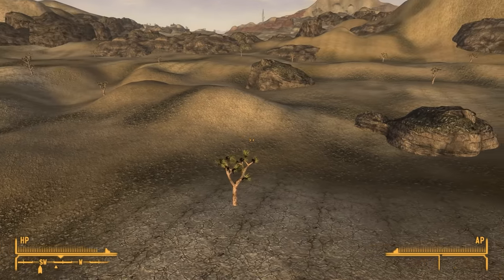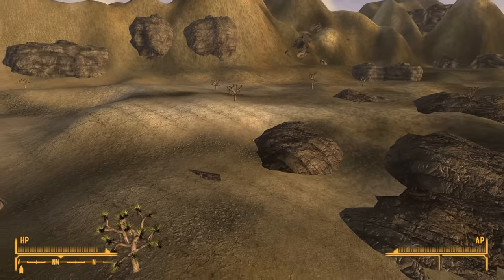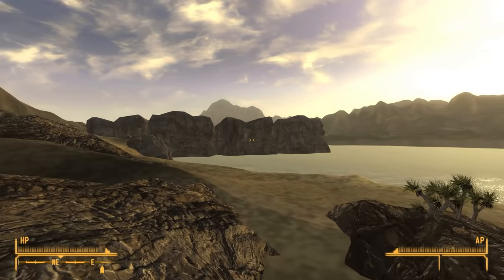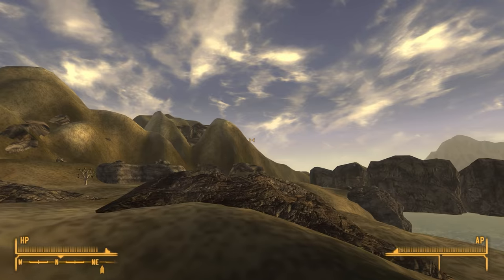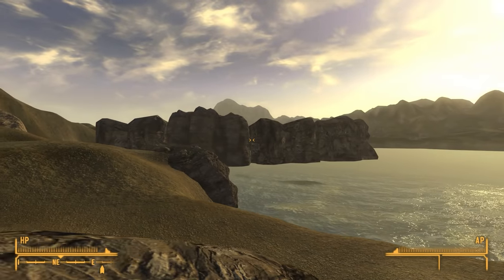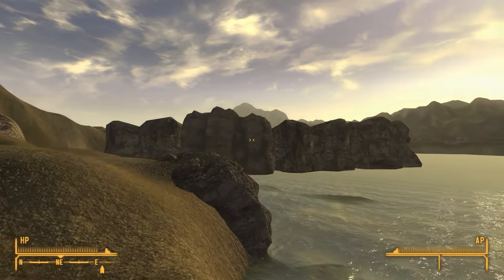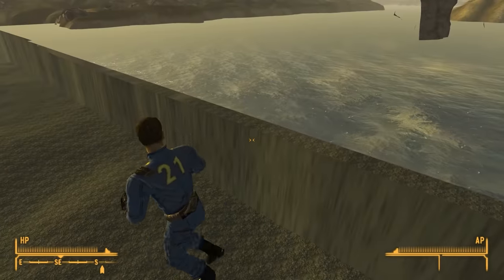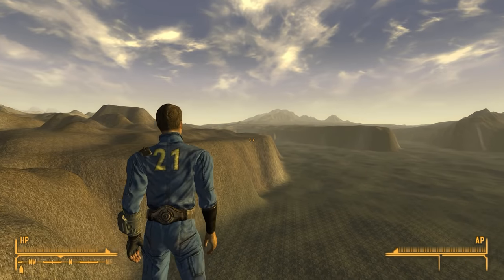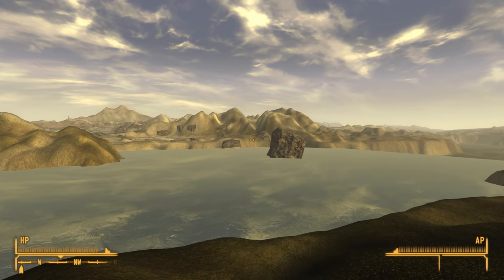There's some interesting out-of-bounds content north of the Devil's Throat. There's a large number of Joshua trees and rocks, and while some can be seen from the playable area, not all of them are visible. Further north, there's a weird-looking wall of rocks placed to hide the fact that just beyond them the Colorado River ceases to exist and so does the world for the most part. The terrain for the river actually continues much further, though.